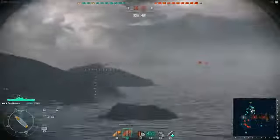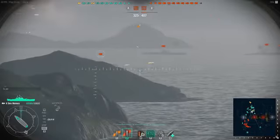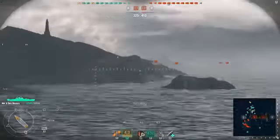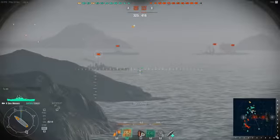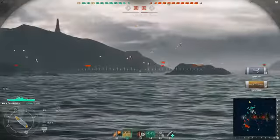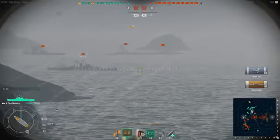This cruiser here will be a perfect example. I'm slowing down — I'm not sure why — I should speed up. AP to the sides. Will those shells actually connect with him? Yes — we get a citadel hit. Got more shells out there and I'm taking fire right now. I have no idea why I even slowed down. Keep firing, keep firing, keep firing.